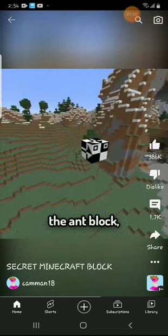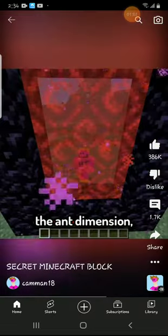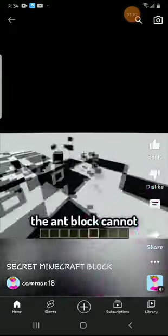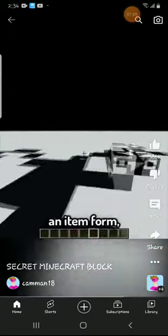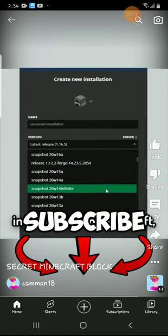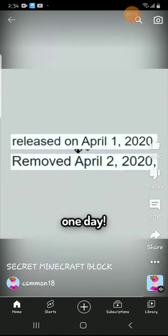And finally the rarest block — the ant block, found in the ant dimension, where it will move around and create an infinite pattern. The ant block cannot be destroyed or even obtained in item form, and only one of them spawns in one version of Minecraft that was in the game for one day. Correction: it's still technically in the game if you can go back to the version.